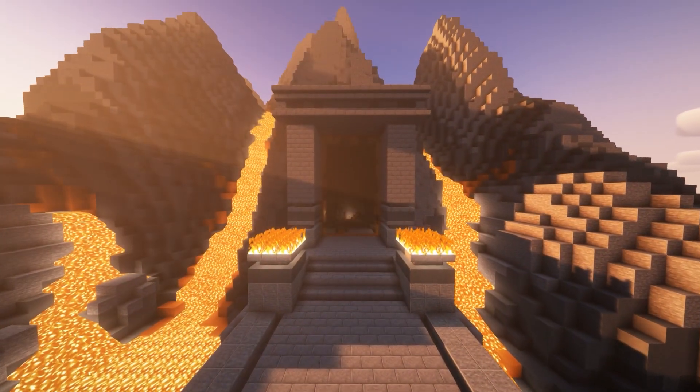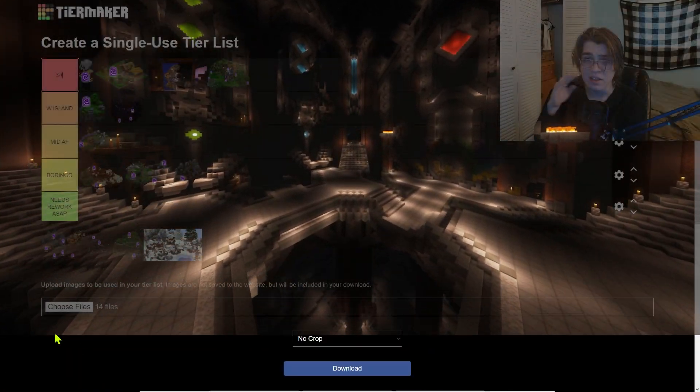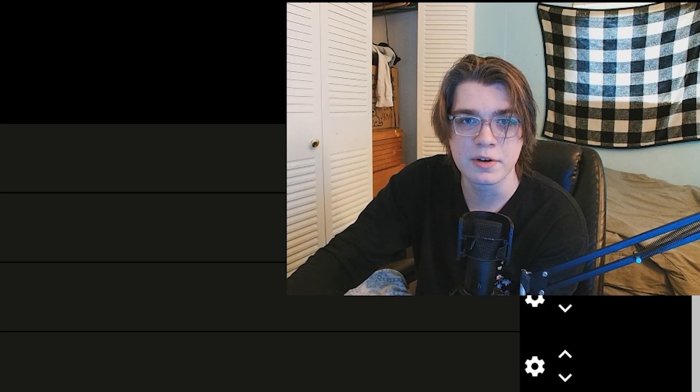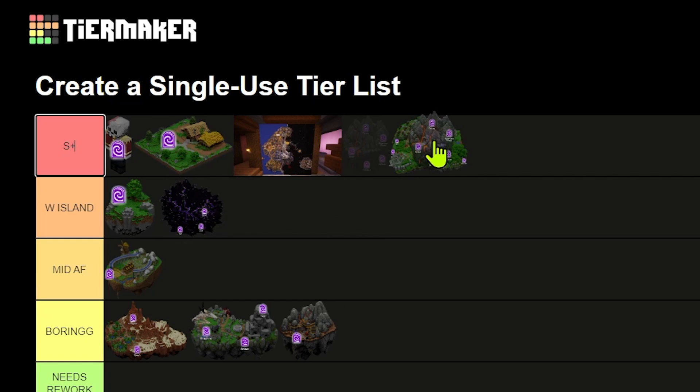Next we have the Deep Caverns, and I'm gonna include the Dwarven Mines and the Crystal Hollows in this because technically they're on the same island. Since we're including the other two, this might be an S island — actually I'm putting it at S plus. Anything from mid to end game mining is on this island and it's pretty gosh dang good. The progression, the different mining areas, everything about it is well done. Thank you admins for making it.